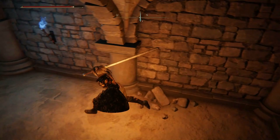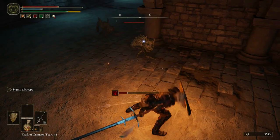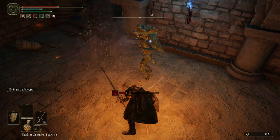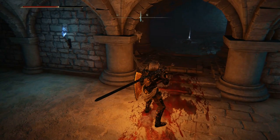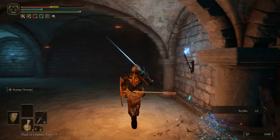Oh, son of a gun. Missed him. There's blood here — that's my blood. Oh, there's a scythe here! Let's try this. One of them hit the little dude but didn't really have the effect that I wanted it to have.